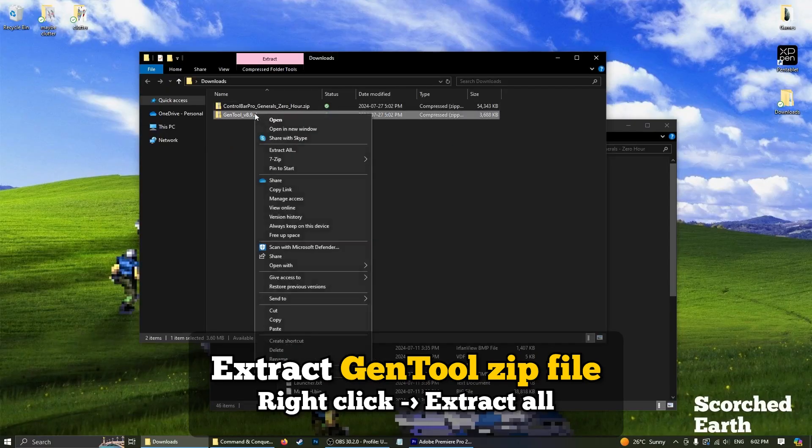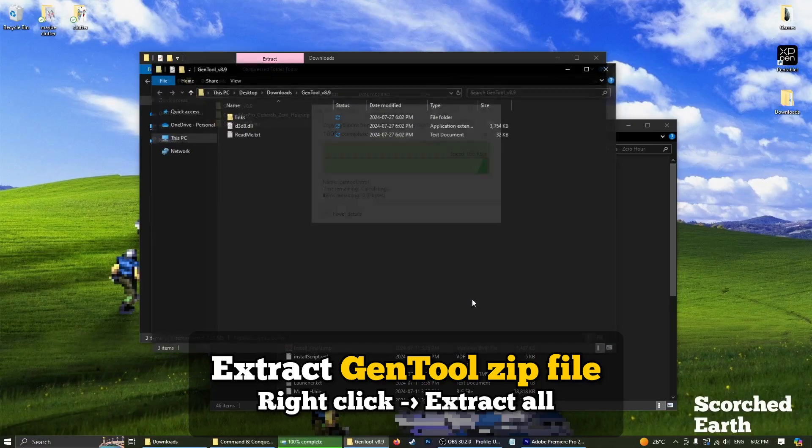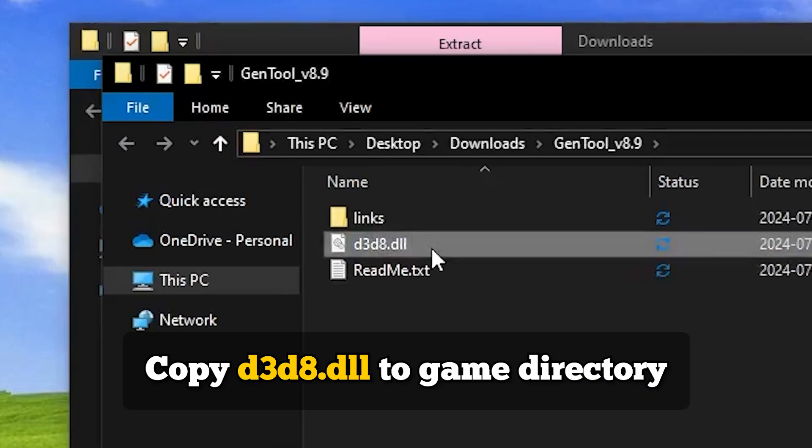Now it's time to start extracting the zip files. Start with Jantool. Copy D3D8.dll to your game directory.